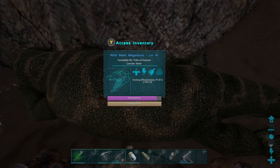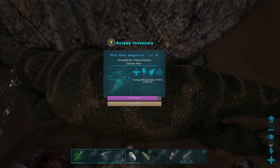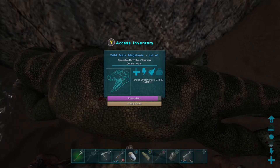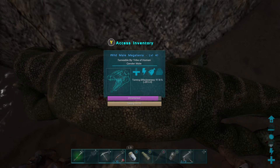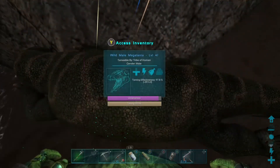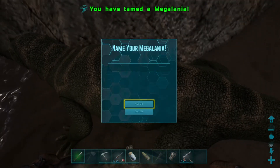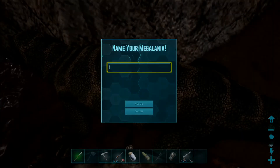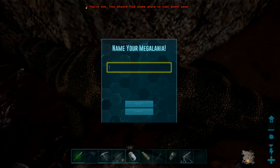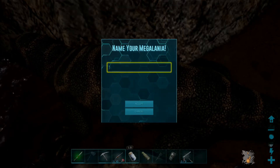The Megalania is almost tamed. I think he just has to eat that last raw mutton and he will be mine. I've already got the saddle for it, prepped and ready. Only one raw mutton — and there we go. I'd suggest, if you want to do this tame, do it as quick as possible. Either do kibble or raw mutton.